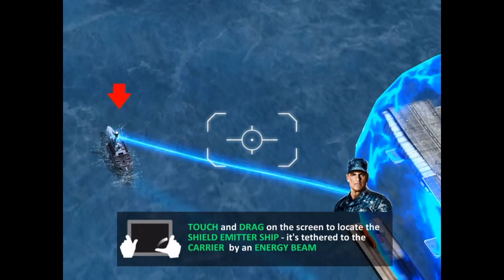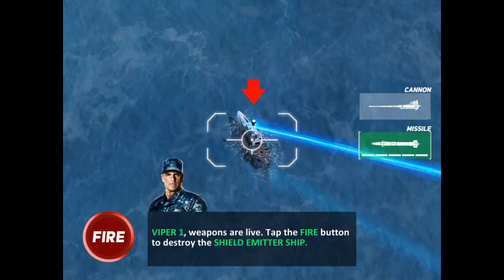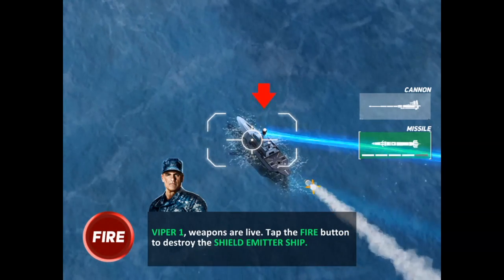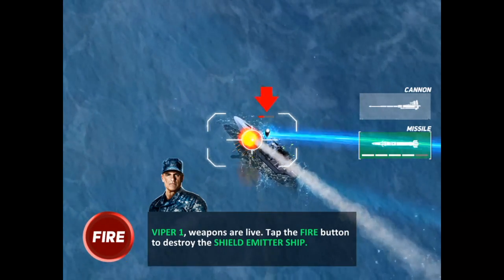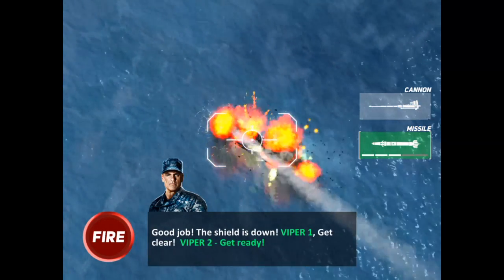Touch and drag on the screen to locate the Shield Emitter, Viper One. Weapons are live. Good job — the shield is down.